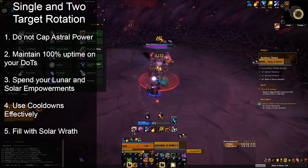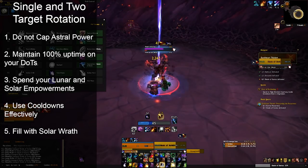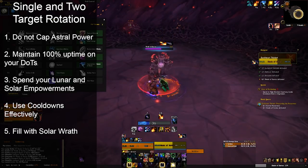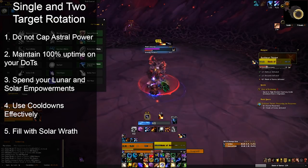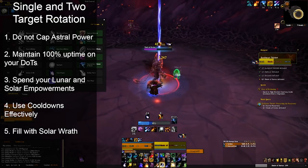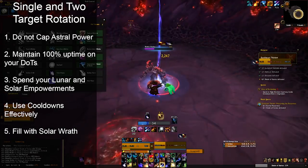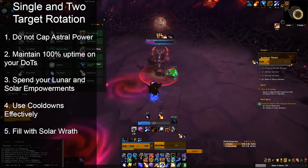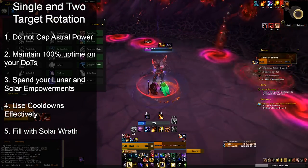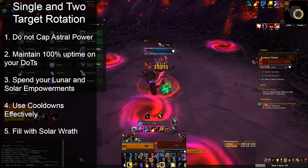Spend your Solar and Lunar Empowerments — from Legion to BFA, there is a huge increase in priority for Empowerment spending. Make sure not to cast Solar Wrath when Lunar Strike Empowerment is at 3 stacks, and vice versa, to avoid over-capping issues from the Eclipse mechanic. Use your cooldowns effectively — saving cooldowns for execute windows is smart, but losing a usage is not always worth it. Be really mindful about when you're using cooldowns. Finally, fill with Solar Wrath whenever you have nothing else to do and always keep casting. If there are multiple targets you can fill with Lunar Strike instead.